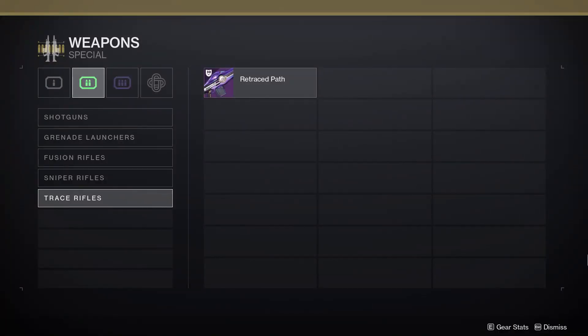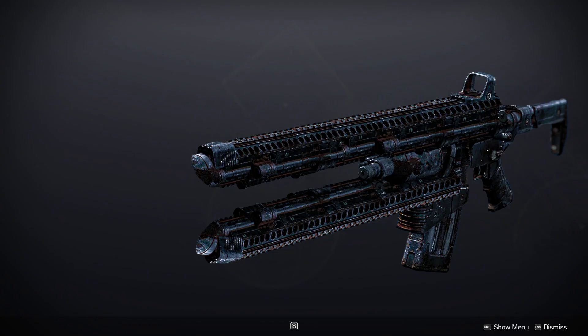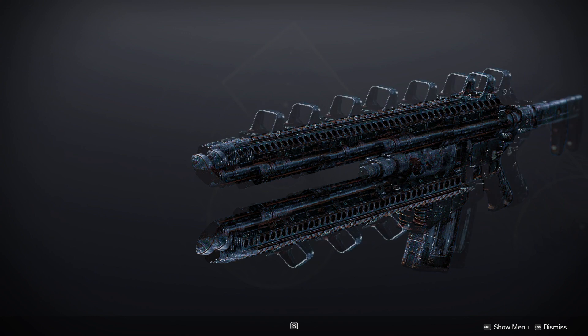Like trace rifles — what a selection. So here it is. This thing looks scary. Notice that it's actually just a laser sight in the middle. I like to think that the laser that comes out is just a super overpowered laser sight. Also, there is no shortage of real estate for attachments.